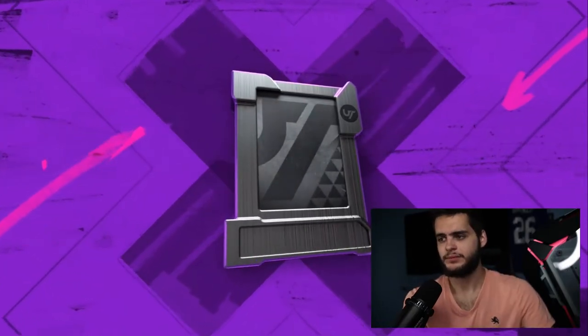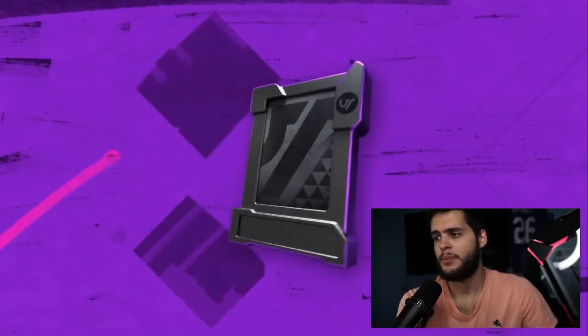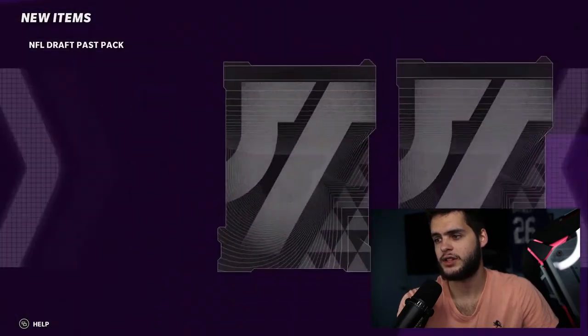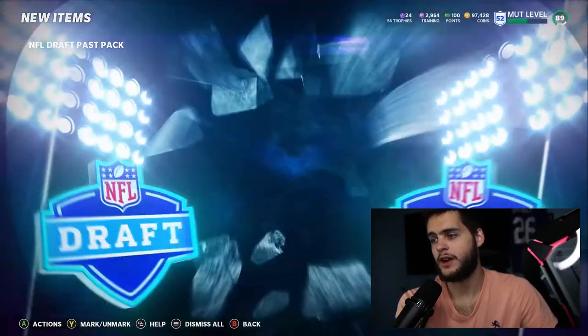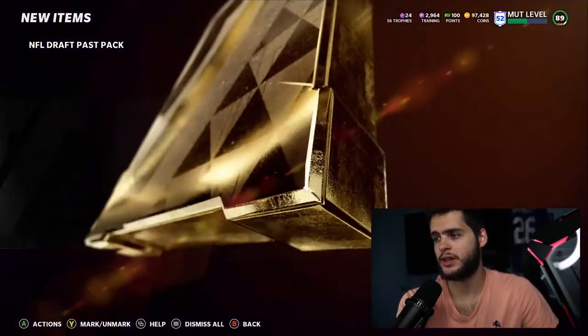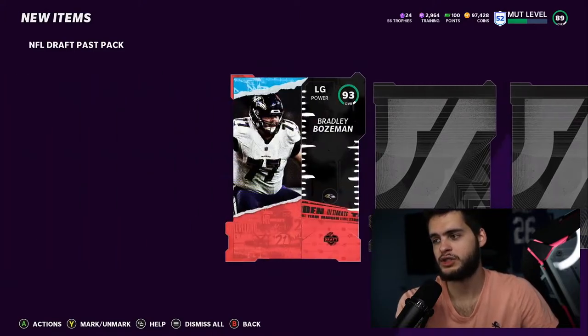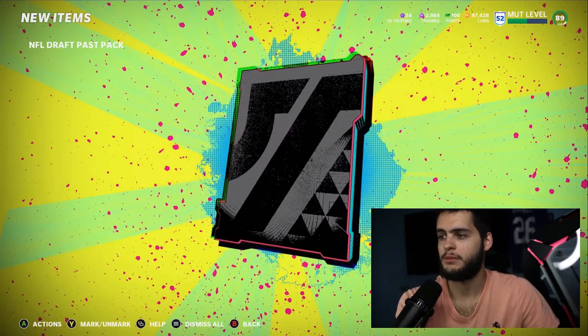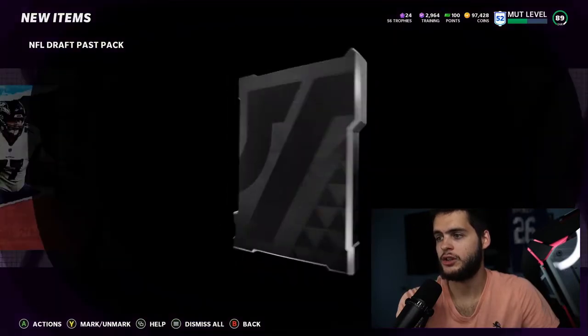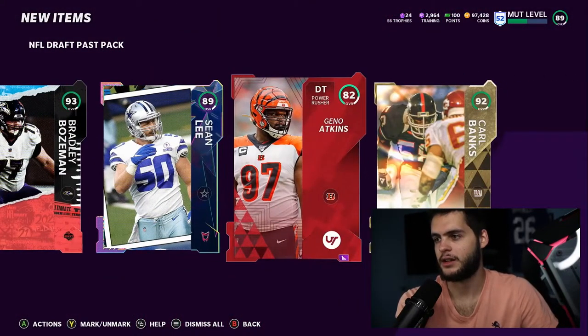Let's get into this and see what we got. NFL Draft Pass Pack — that's pretty cool, a pack I otherwise wouldn't have spent coins on, so it gives me a chance to try to pull something. We get a draft reveal right there — 93 Bradley Bozeman. That's actually not bad. We do get a gold — what is this? Carl Banks, 92 overall, okay. We get a MUT Heroes card, 89 Sean Lee, and we get an elite. Okay, I'll take that — actually wasn't that bad of a pack. I got a lot there.